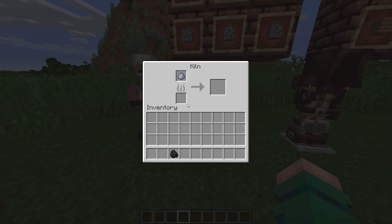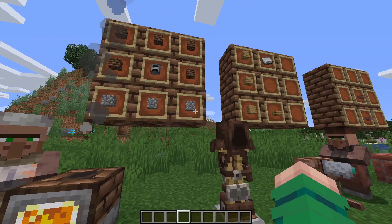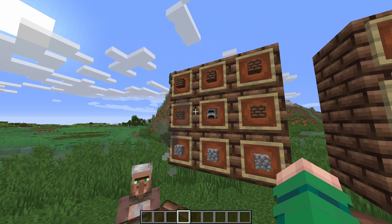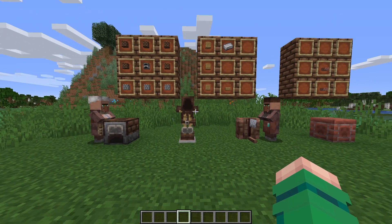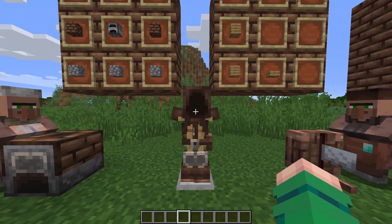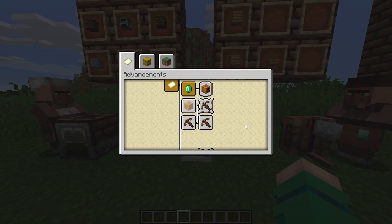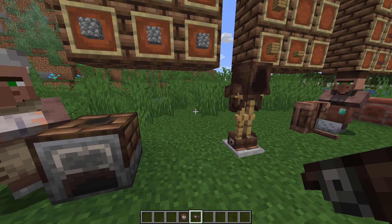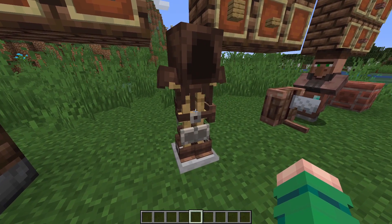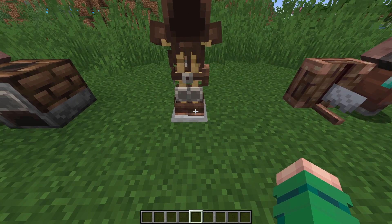The kiln is crafted with three cobblestone at the bottom, five mud bricks, and a furnace in the middle. One thing special about these two villager jobs is that they have the opportunity to sell certain items from a special armor set. These guys can sell you the Architect's Belt.